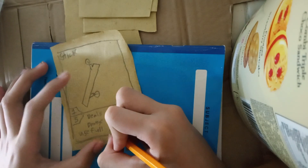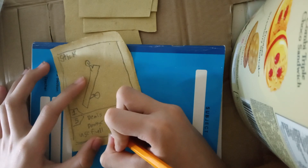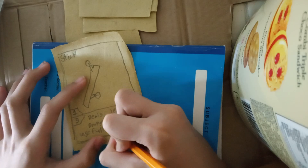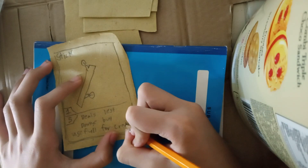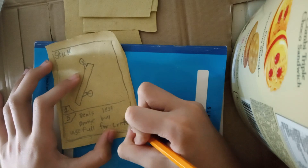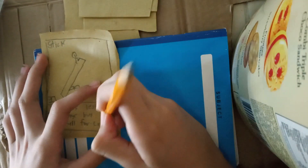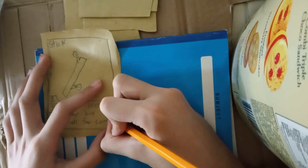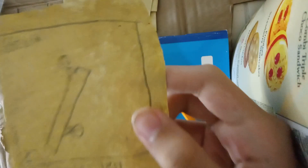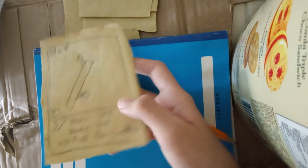I'm making some cards that have a stick — useful for crafting. Flip. Crafter. I wish I had an eraser. Now we have our first card: the Stick. It says damage, but useful for crafter. You'll see what I'm going to use it for.